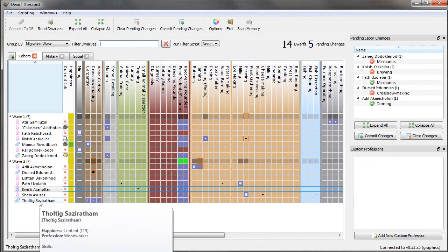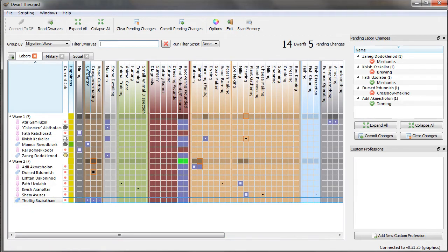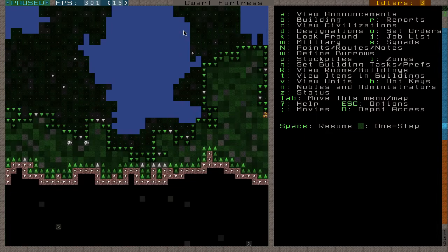We also have a metal crafter — not something hugely useful for us, but we're going to leave it be. He's decent in all the woodworking skills, so I'm going to leave that be. Quite a good migration wave, a lot better than some of the things I've had before.